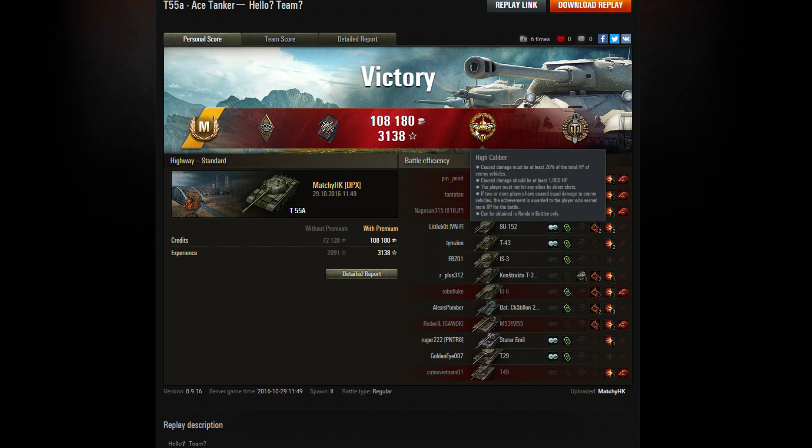14-10 and a great carry by our mate Matchy HK. Looking at the post-game results, you can see he's picked up an Ace Tanker mastery badge for that performance — Bruiser, Fire for Effect, High Calibre for doing the most damage out of everyone and at least 20% of the hit points of the enemy tanks. Top Gun. Look at all those tanks that he spotted, damaged and killed.